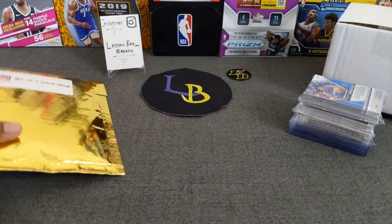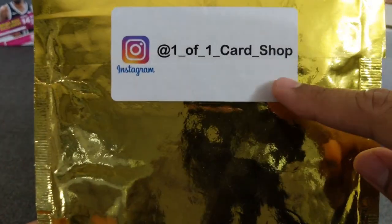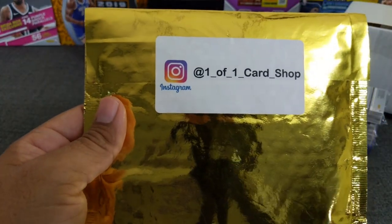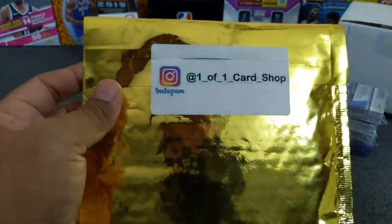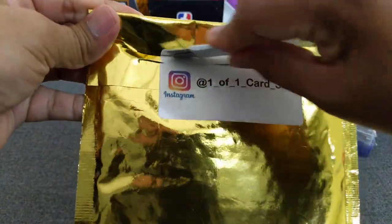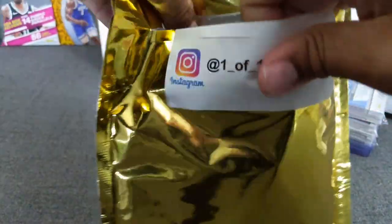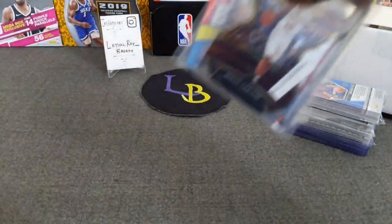This is from Steve one-on-one — here's his info if you're ever interested, there are a lot of breaks. One of the most popular breakers out there on Instagram for sure. This is some select hybrid breaks. I did luckily hit the Pelicans again. And of course the dad also sends a little baseball vintage cards — we'll keep those on the side and open those one day.